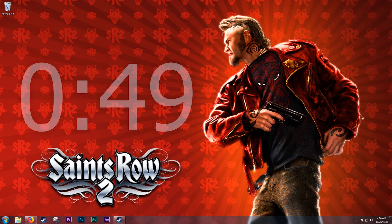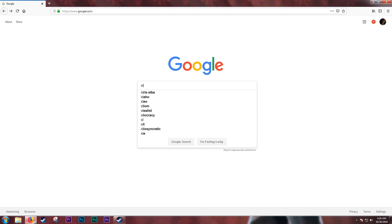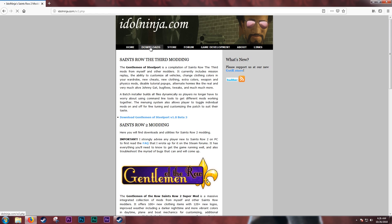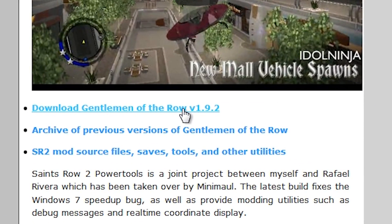If you already have this mod, please skip to this timestamp. Anyways, go online and search idleninja.com or head to the link down in the description. Now on the site, click on Downloads and scroll down to download Gentleman of the Row version 1.9.2.